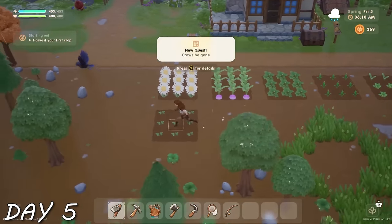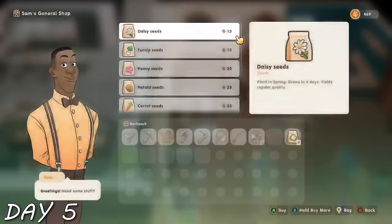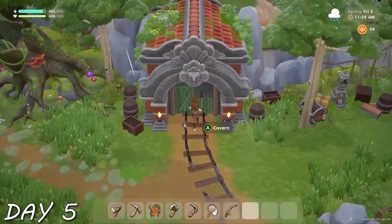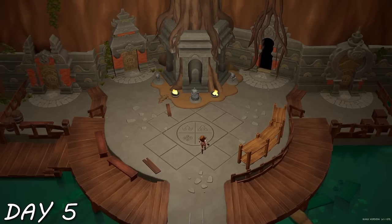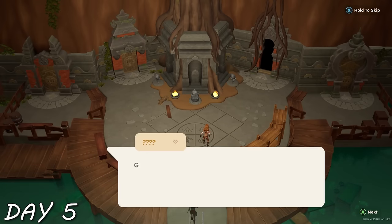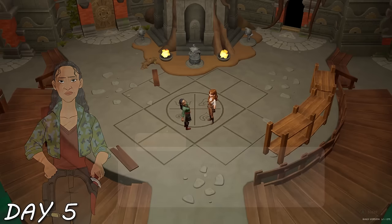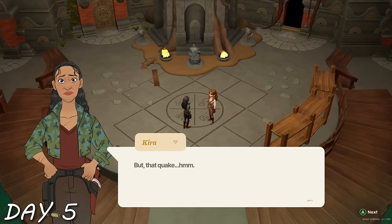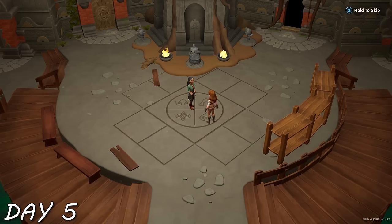I did need to do some farming, so I harvested my first crops and bought more seeds. A crow ate some of my crops but I didn't have a scarecrow recipe yet. Then I went to the mines — my favorite part of most farming sim games. Everything was a bit earthquakey in there and Kira came to my rescue. She introduced herself and told me her and Mark had cleared the top levels. She gave me a sword and sent me to make it to level five.